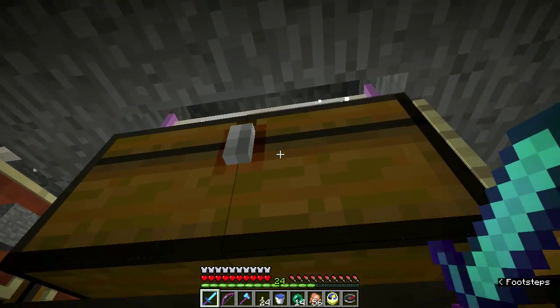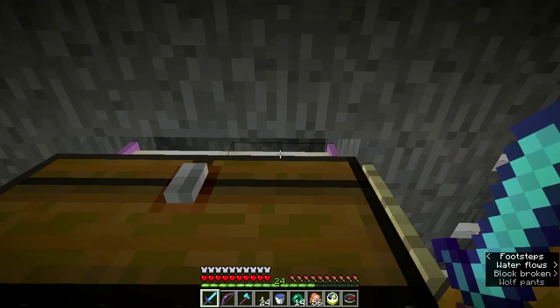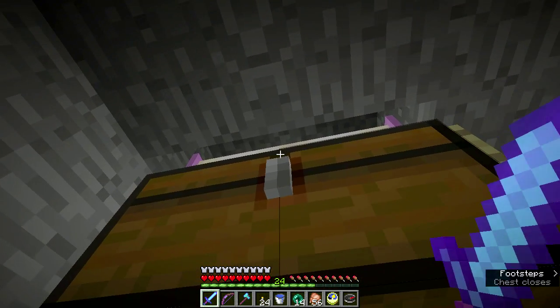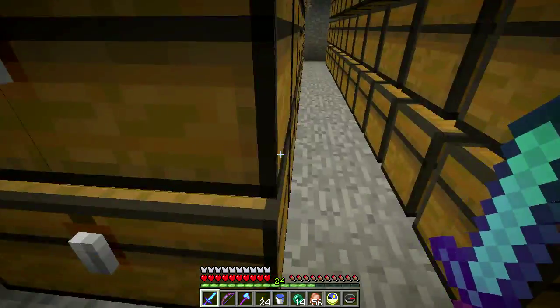I've put end rods up here above the chests because the chest of course needs transparent blocks above it to open. The end rods allow it to open but also give it light — I don't have any torches back here and it's kind of cool.